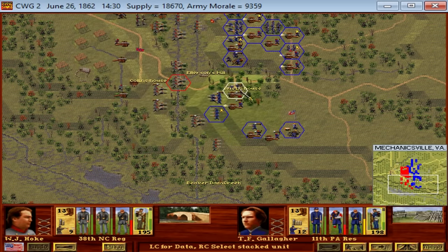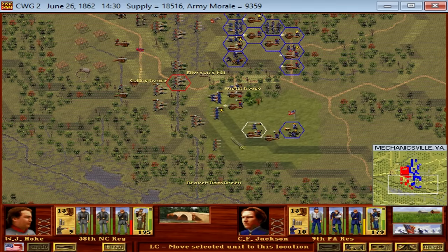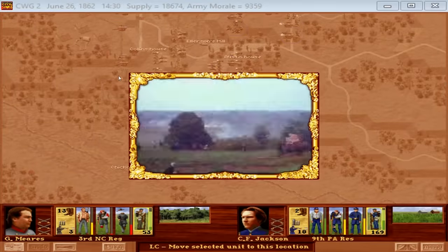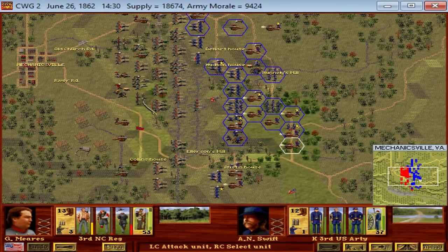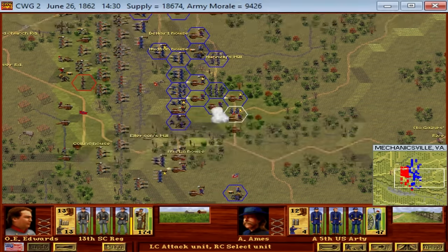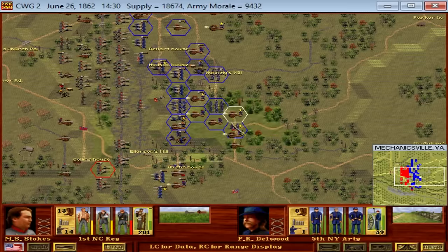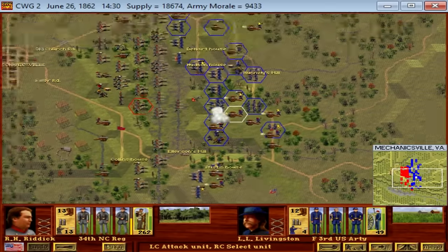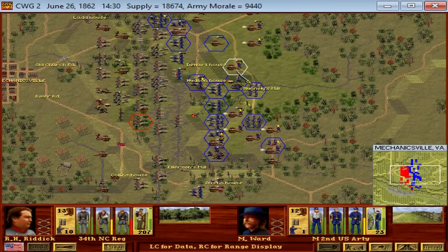That allowed Lee to go forward on June 26th with his main effort against the Union northern flank at the Battle of Mechanicsville — and that's the battle we see here in front of us today. That is the battle we are going to talk about in our next video. But we are about 25 minutes in and the footage for the Battle of Mechanicsville is about an hour long, so it would make sense to cut off the video here and talk about the Battle of Mechanicsville in another part of this series.